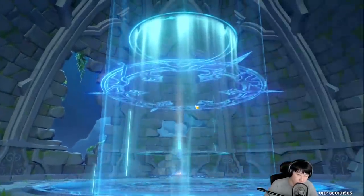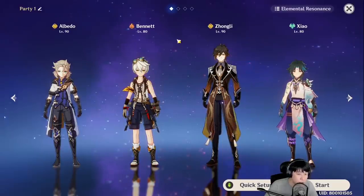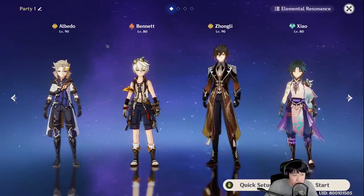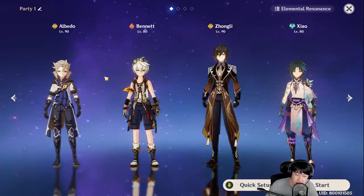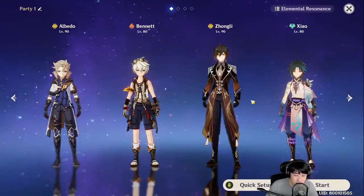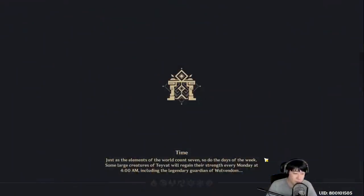If you've been watching my videos you probably know the reason for this team. Long story short: two Geo for Geo resonance. Bennet is because of Bennet and Albedo C6, so I can do more damage with Xiao's Plunge Attack. And Zhongli's E gives a buff.